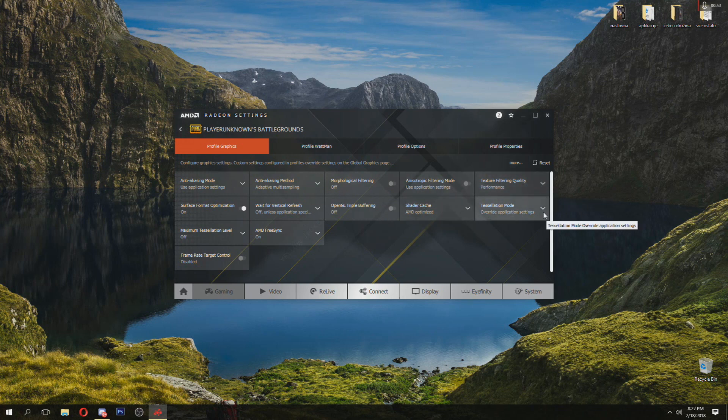This is the most important thing: tessellation mode — use override application settings, and set the maximum tessellation level to off. This is the main part and this will increase your FPS. Everything else leave on default.